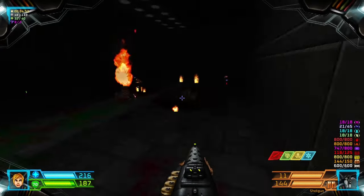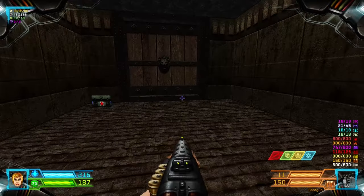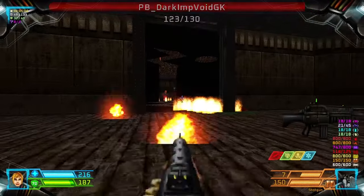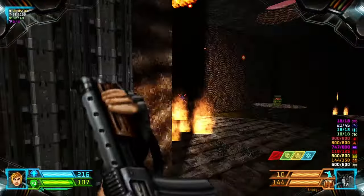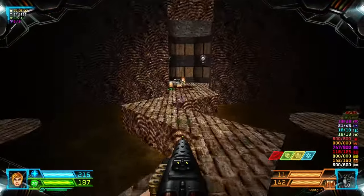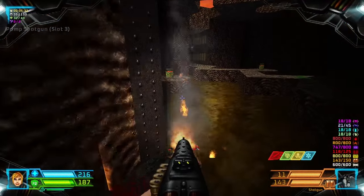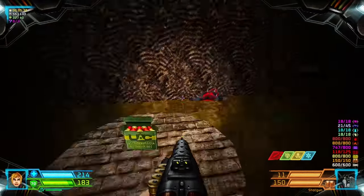There's nothing much in here, just enemies, and then we should go right here. These teleporters will go to a familiar area, and you have to step through here into the other side.